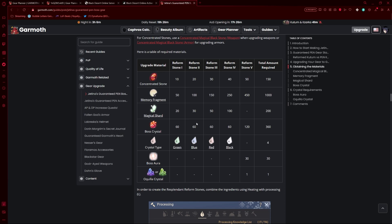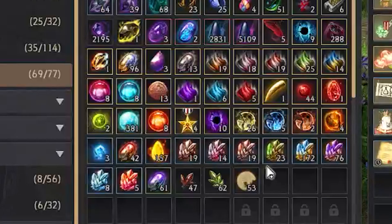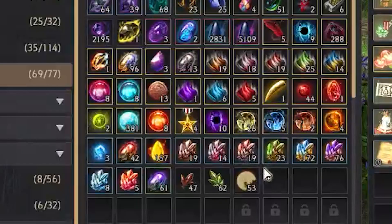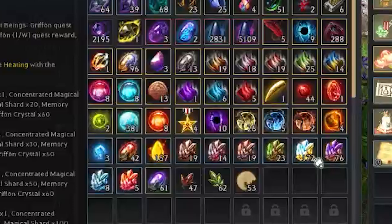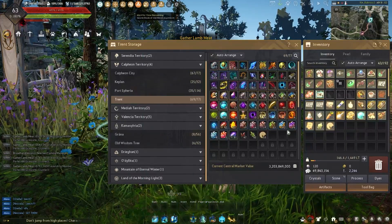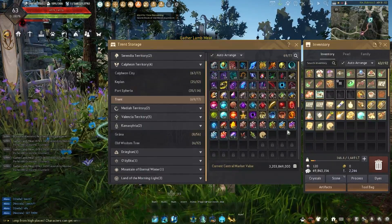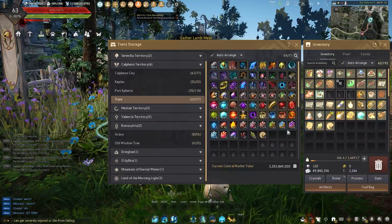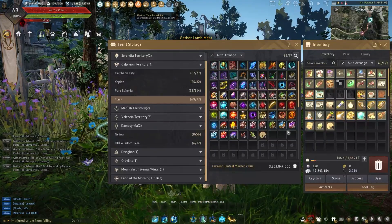The most confusing part would be the boss crystals and the boss aura. Boss crystals can be gathered from any boss you fight — from a dark rift, from a world boss, any boss you may fight. Although it is insufficient to rely solely on those fights, as it will take you several months to even years to get enough crystals for even one of these reforms.